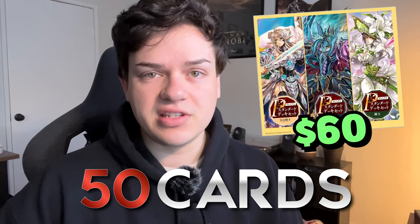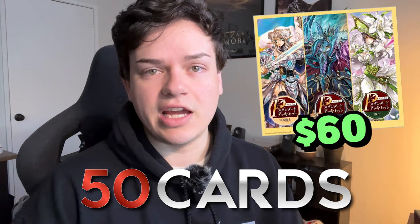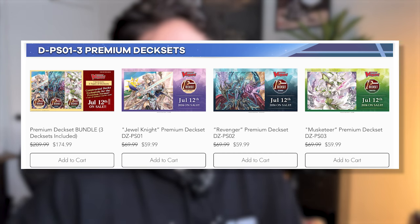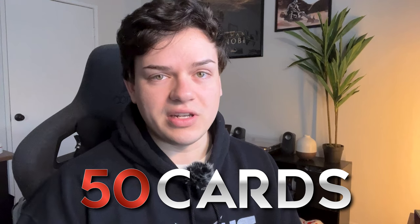Those are my thoughts about the Salome deck — I think it's still going to be fun. I'm still waiting to see Raging Form, because that seems to be the only multi-attack focused stride deck set we're getting so far, and I really want to see how the crest works with the G unit and how it lets you go into Raging Form again. Just a quick reminder: you can pick up the premium deck sets on 50 Cards for about $60 — that's for Musketeers, Jewel Knights, and Revengers — or pick up the bundle of all three for $175 and get a nice little five-dollar discount.